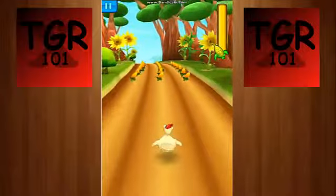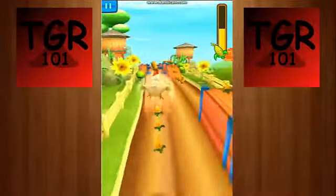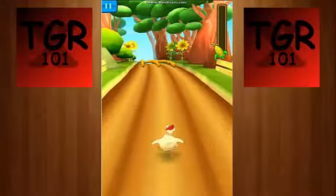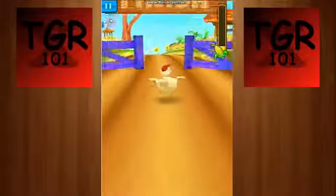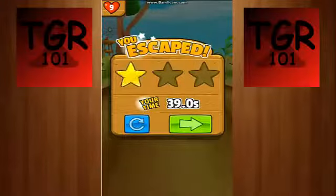This is just the app review pretty much. Basically what you do is you collect corn or something and then use it to boost once you get enough — see, look, you can boost with it. And once I get to this gate I beat level one. There we go, the chicken does his weird dancing, it's pretty funny.